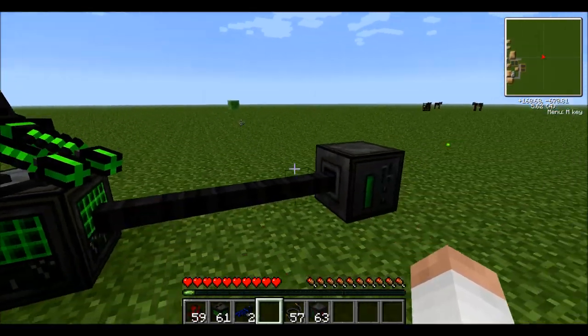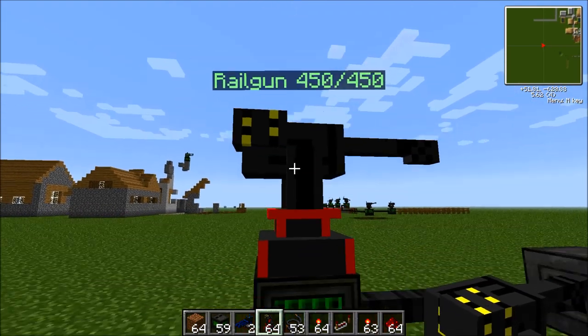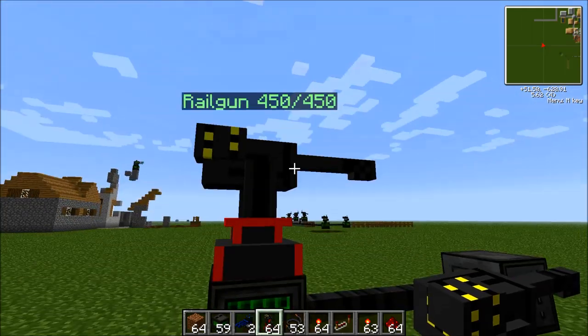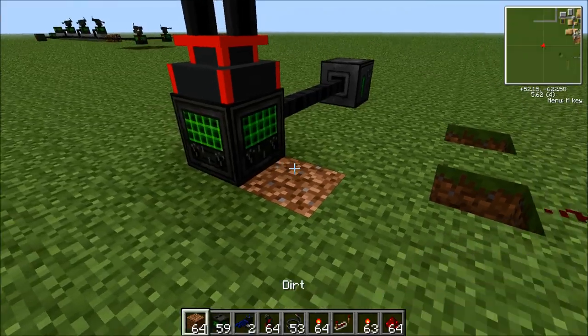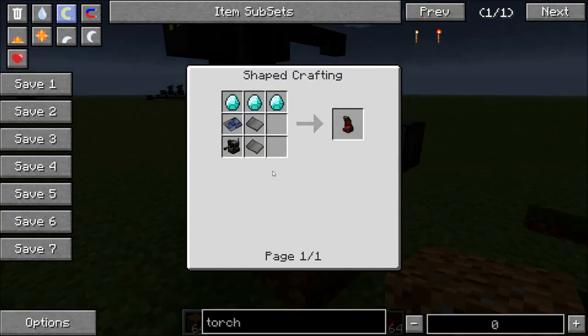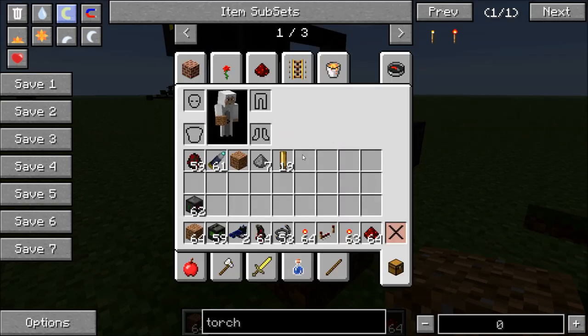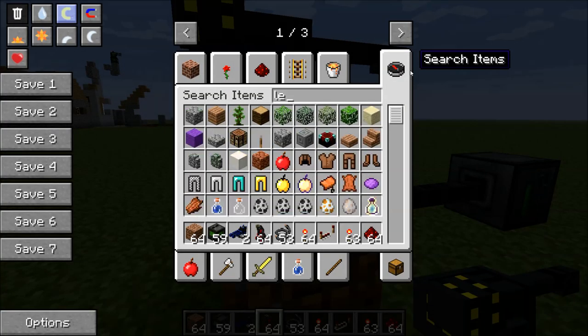Now I'm going to be showing you the rail gun — the almighty rail gun. It's a massive turret; I wouldn't even call it a turret, more like a cannon. It works differently than the others. To make it, this one is actually very expensive — you're going to need three diamonds, two steel plates, a gun turret, and an elite circuit, which is made up of two advanced circuits, lapis, and six gold. So this is quite a costly one; however, you will see it is a very, very powerful one.